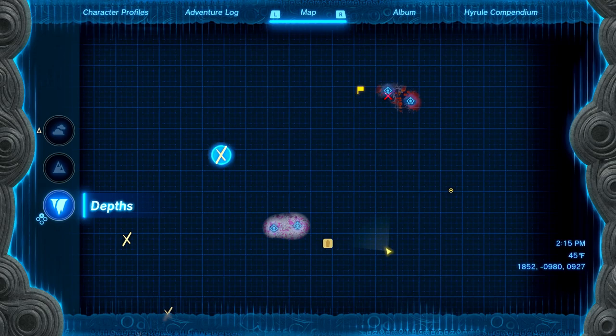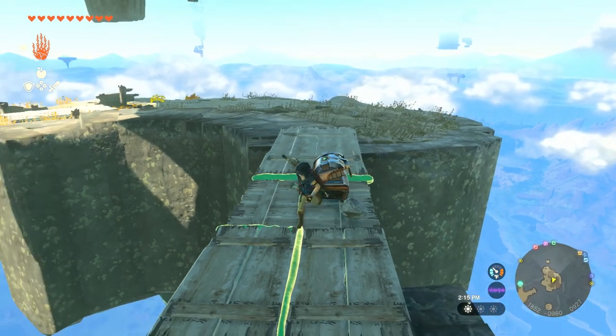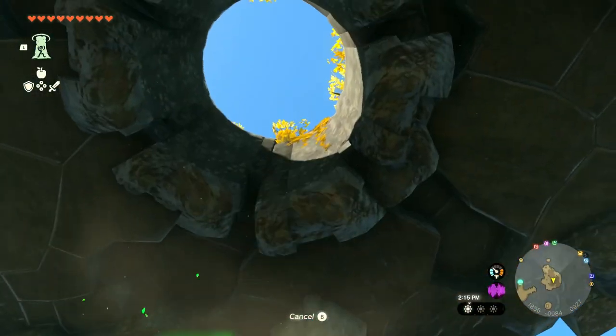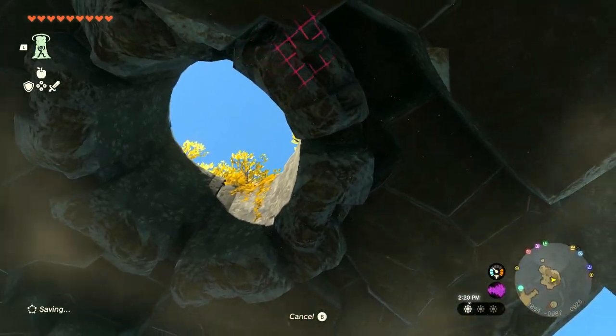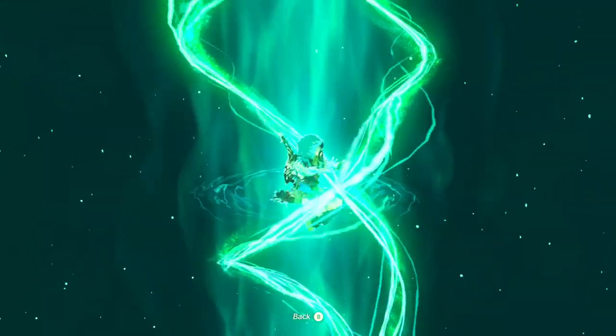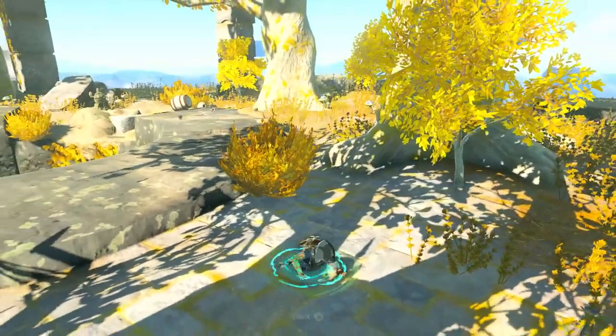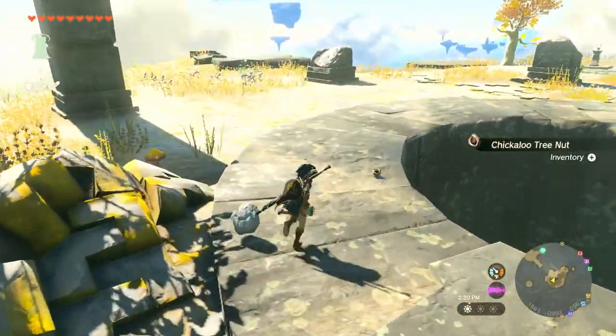It will be an old map showing a marked spot - and it's going to be in the Depths, of course. We're finding a ton of these. I'll need to look around the island a bit more just to see if I can discover things like that. Whenever I'm in a sky island I should probably look for treasure chests underneath them. In this archipelago we found two of those.